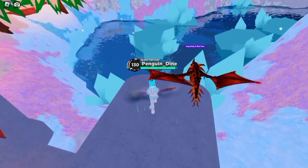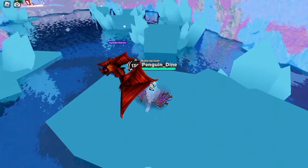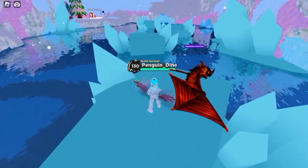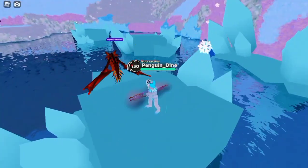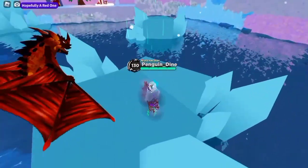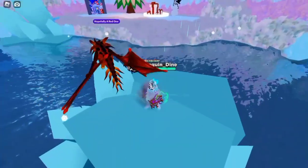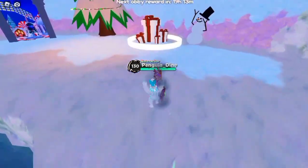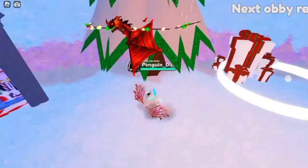Now to get to the last gift spot, we must parkour — don't worry, it's pretty easy. Just jump and dash, jump and dash. Nice! You can sometimes find the gift near the pine tree.